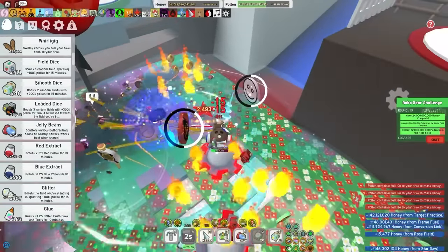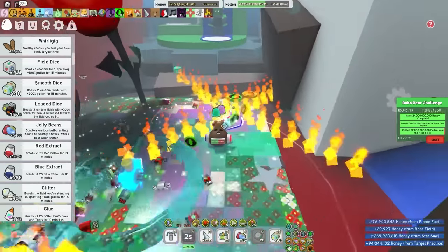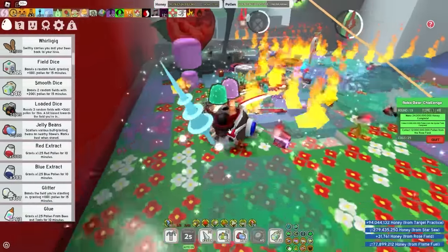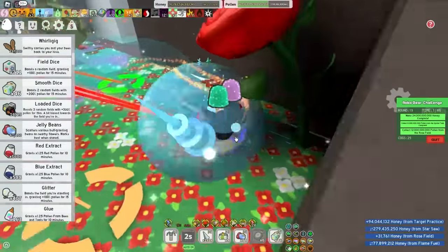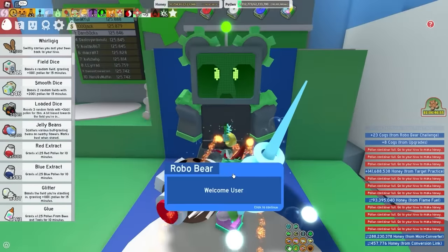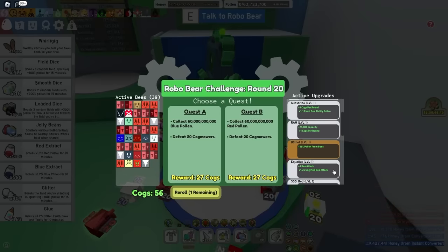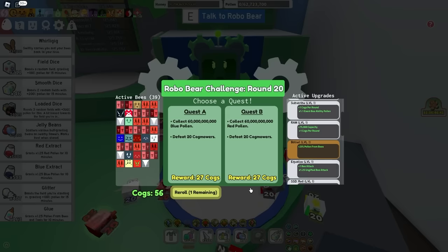This is probably more entertainment than actual guide at this point because I explained most of the basics early on. Round 20 — this is where it gets crazy. Red Pollen and 20 cog mowers. What I'm gonna do is kill the cog mowers first — that's what everyone should do — and then run over to Rose and get the rest of the stuff done.